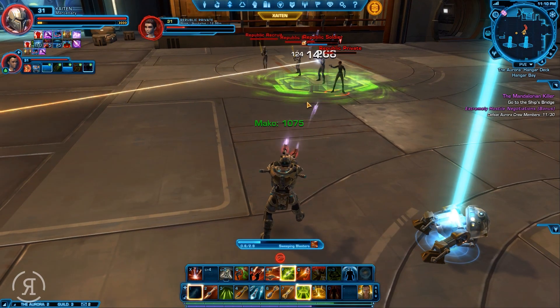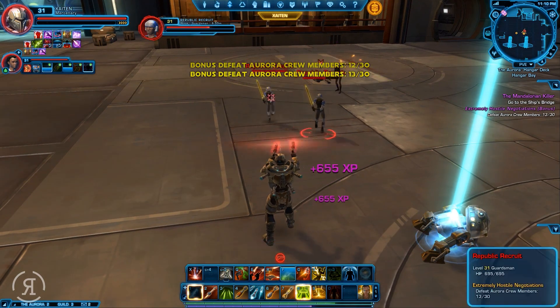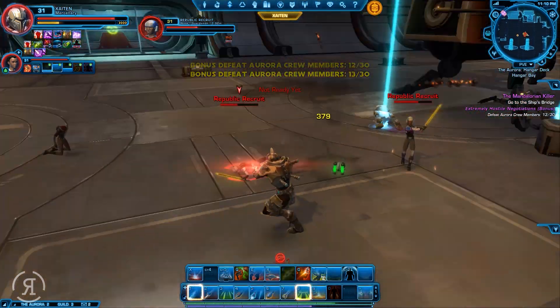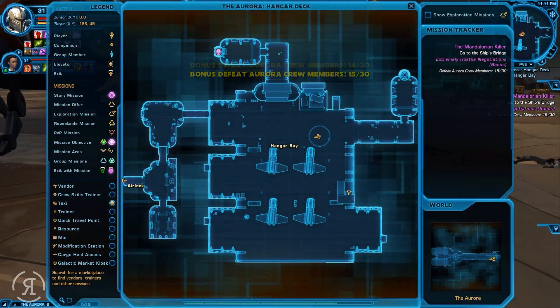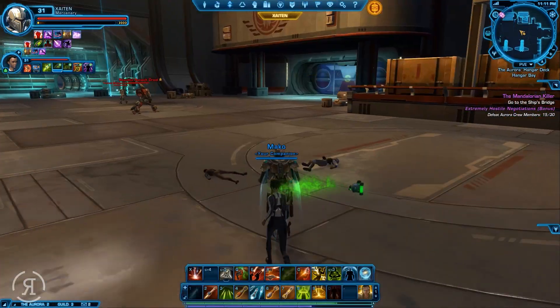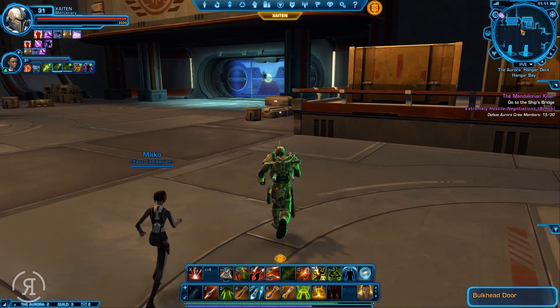Let's use our sweeping blasters here - nice damage, and we're keeping our heat down as well, which is fantastic. So we can just keep on going. Wait, where do we go? Go to the ship's bridge - I need to go up this way, I thought I just came through there.